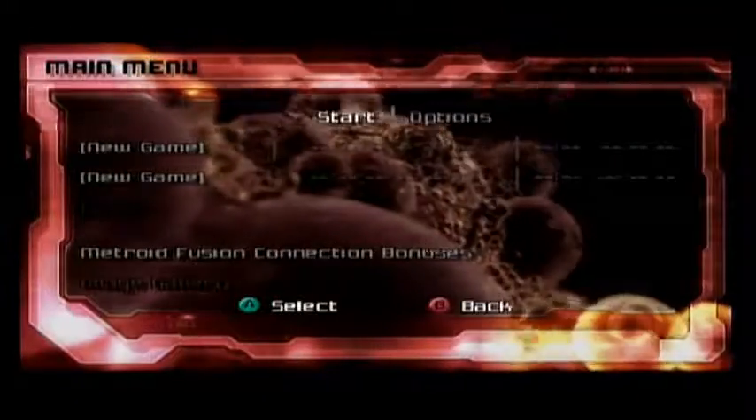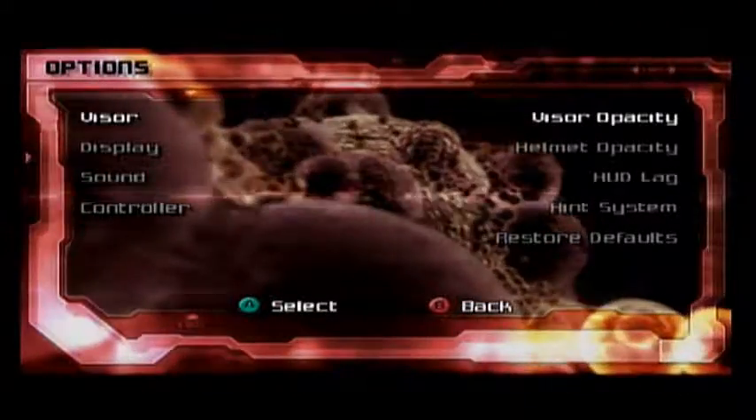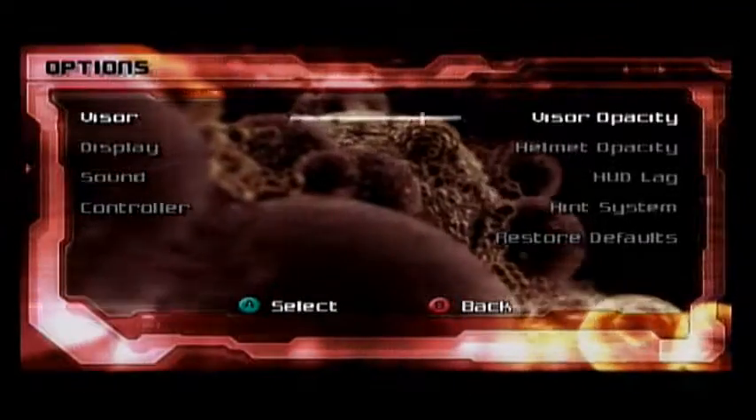How do you play this game? Click A on a new game. Oh, options is smart. What's this? Visor opacity — so click A on it. How easy does it see through? It looks good.